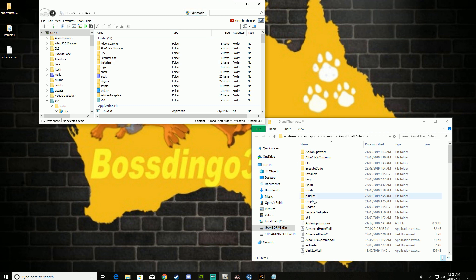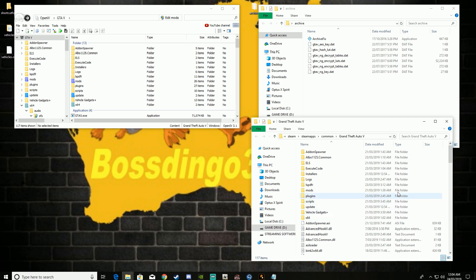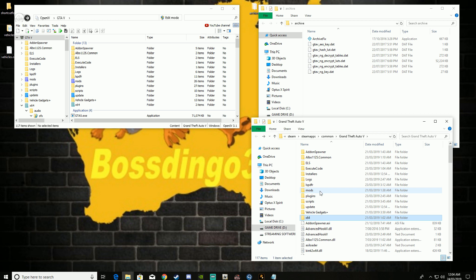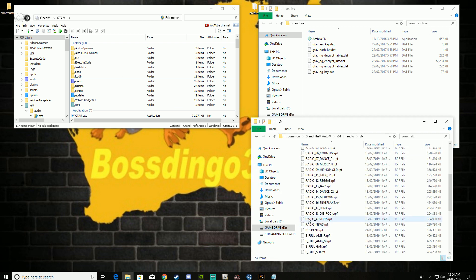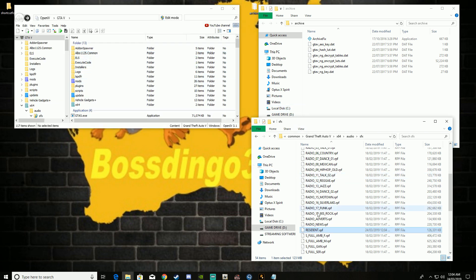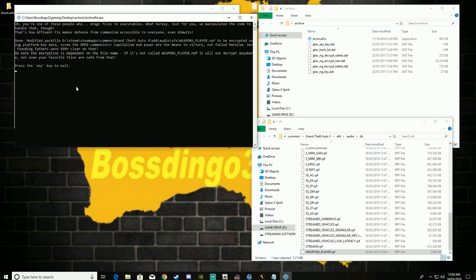Now this is where this file and your archive fix come in. You want to bring up your archive folder. You want to come into your X64, into your standard GTA 5 folder — not your mods. Mods is a no-no. Hit X64, Audio, SFX. You want to come down to your Residential. Now you want to drag and drop. Modified package has been loaded. Now go ahead and hit whatever key. You want to come further down to Weapons Player RPF, copy that into your archive folder. And now it has been modified.